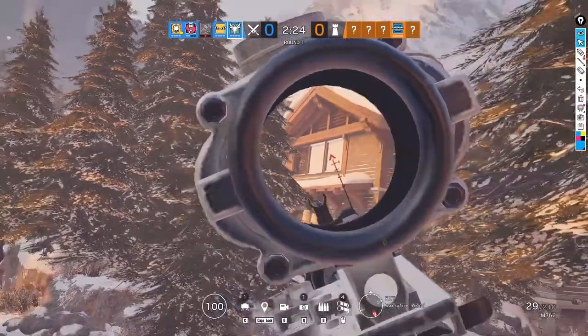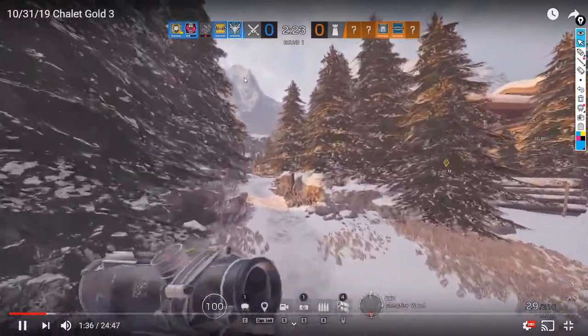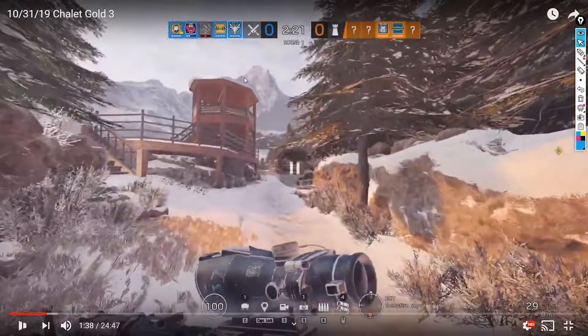If you don't feel comfortable going this way, you can go around the rock and go to a different position. Also, the small bedroom window is open and you didn't look at it at all.